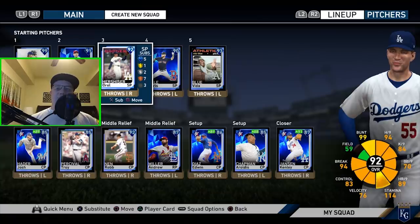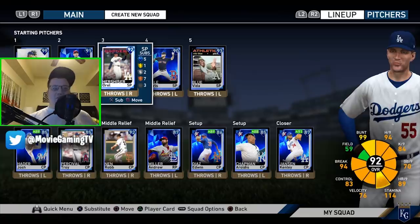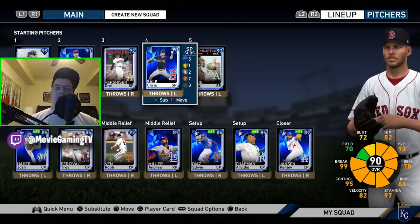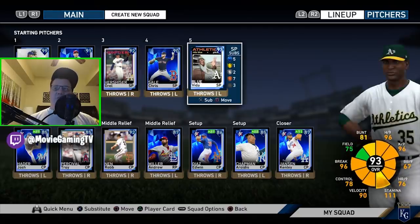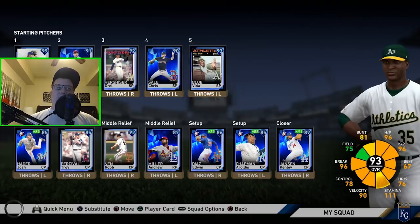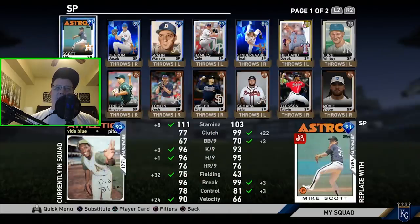With Hershiser, it feels like a lot of people foul pitches off, so you might not get a lot of strikeouts, but he's so easy to control — you're not going to be leaving the ball in the middle of the plate. Chris Sale — I always like using him, like his motion and his slider. He's got a funky delivery that can be really tough to pick up. Then we're putting in Vida Blue — he's got a lot of gas and a pretty good motion. I used this card all the time in MLB The Show 17.